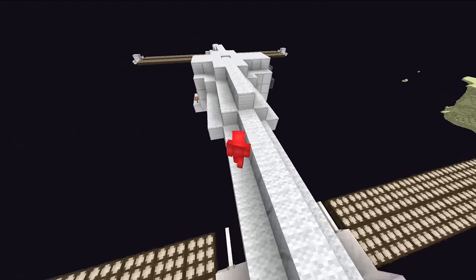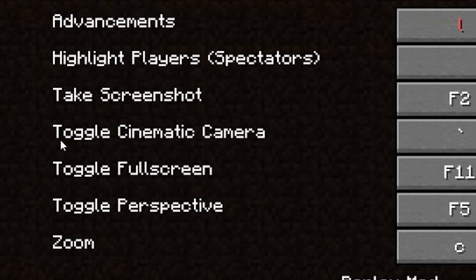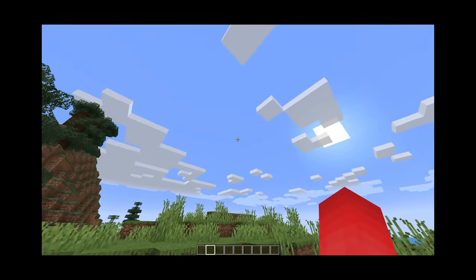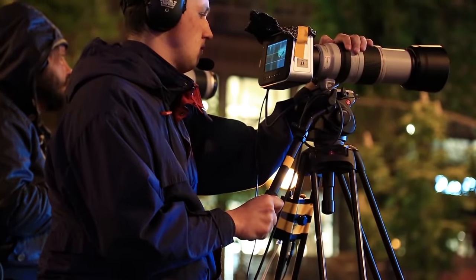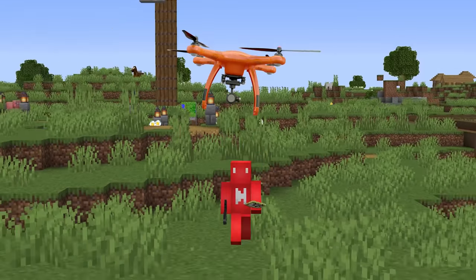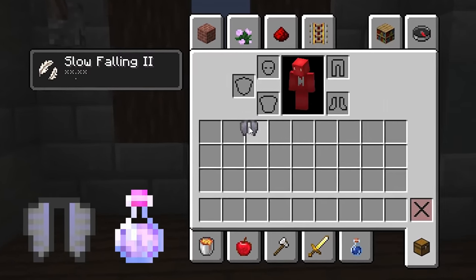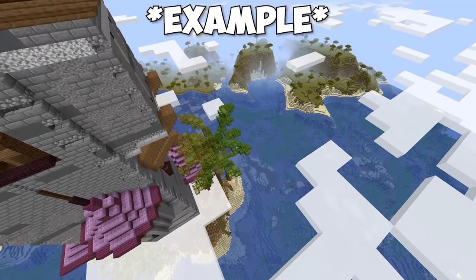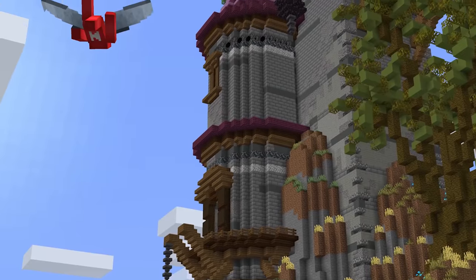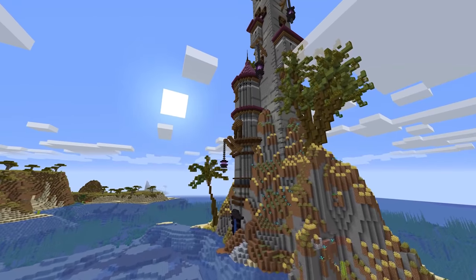Number seven: when you build something cool in Minecraft, you might need the right angle to show it off. And despite what it says, the built-in cinematic camera doesn't always cut it. So instead, why don't we take after modern cinematographers and use a drone shot? Obviously you're not flying something like this in a Minecraft world, but with a pair of wings and a slow falling potion, we can actually get some pretty smooth shots. So if your build requires something more than a standard walk around, this might be the best way to show it off.